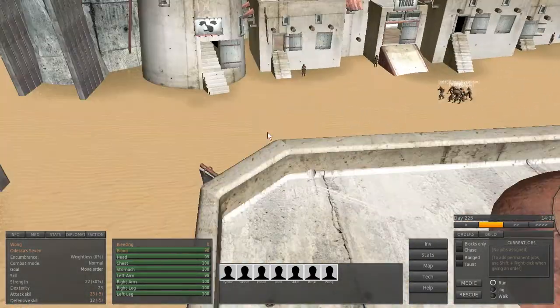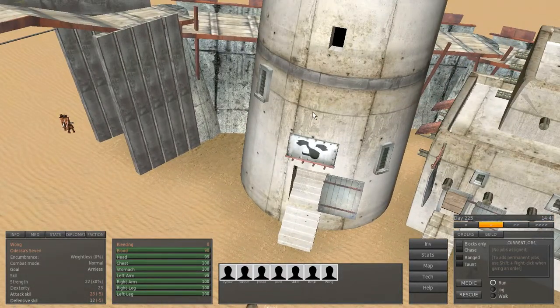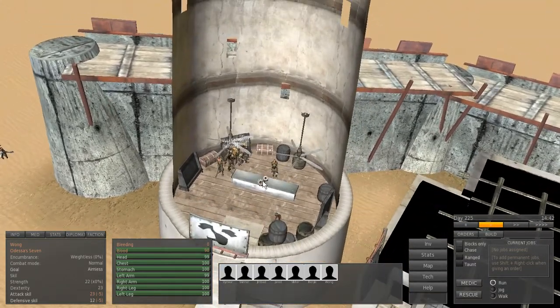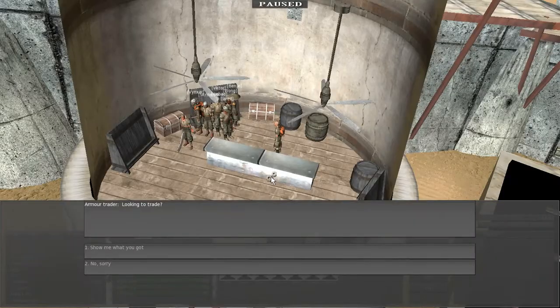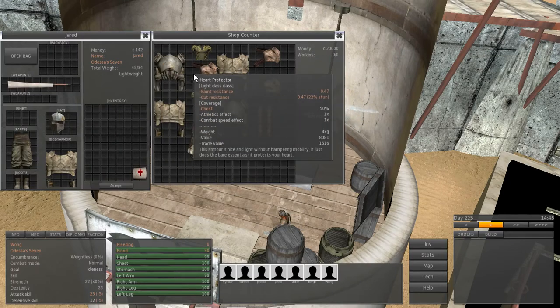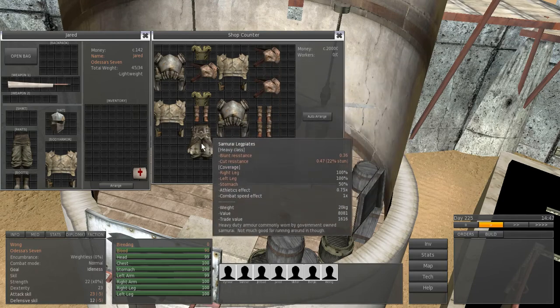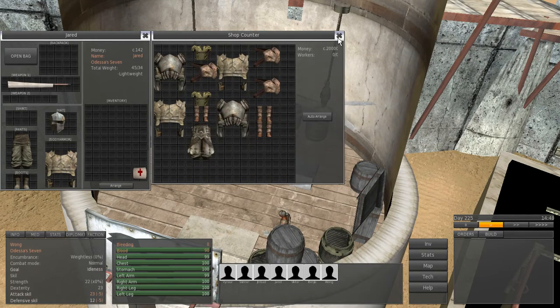I'm going to go see the armor dealer to check on the removal of medium and light armor. And indeed, you've got only the newer armor here now, which are great.